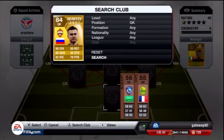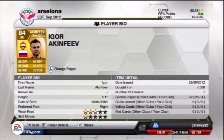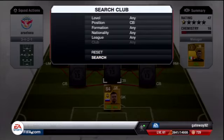We'll start in goal and we have Akinfaev. Not going to go too much into his stats but 88 dive and 89 reflexes. The closest I've seen was Hugo Lloris for 886 for Spurs. He cost me 7 grand, by far the dearest player on this team. I don't think he's as good as what the ratings say but we'll move on.